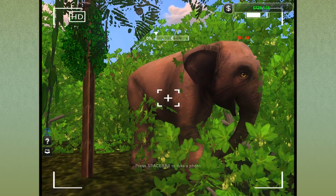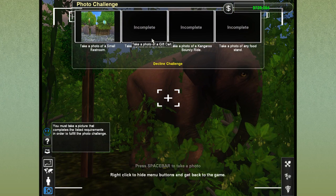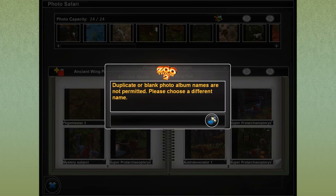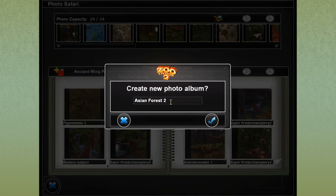This was the very last thing we worked on ages ago when we were taking care of our Asian elephants. It looks like they need a little more water over here. Oh my gosh, and we have a competition, a challenge that we're supposed to be doing. I need a new photo album, so we're gonna call this Asian Forest 2 — wait, apparently that's already named. So Asian Forest 3.